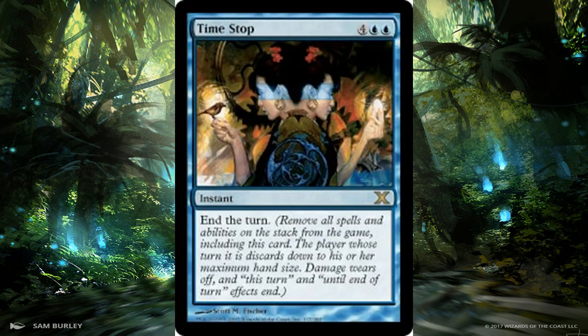Then we have Time Stop — a card I've been guilty of forgetting about. It's six mana, which is a bit much, but what it does is still very powerful. If someone wants to use a board wipe, draw spell, or cast their commander, whatever goes on the stack gets exiled and the turn ends. Time Stop is super powerful for shutting down opponents' turns. There are more efficient counterspells available, but it doubles as a counterspell in control decks and has the upside of being more versatile.